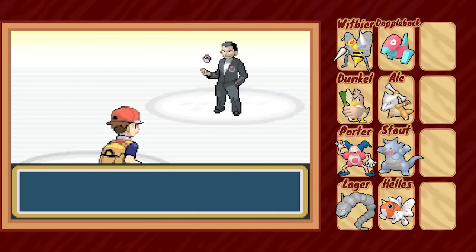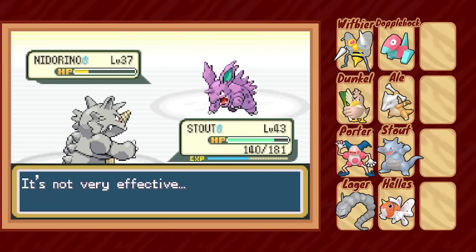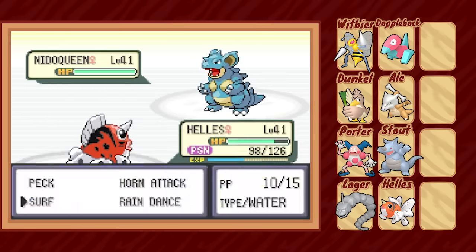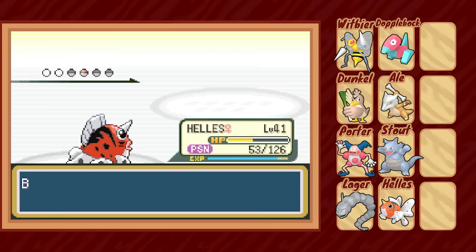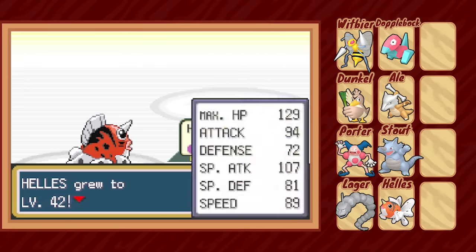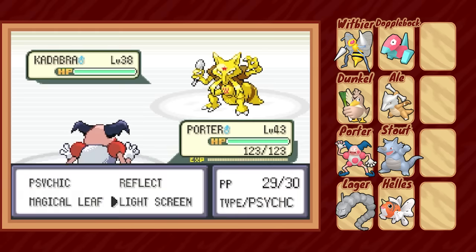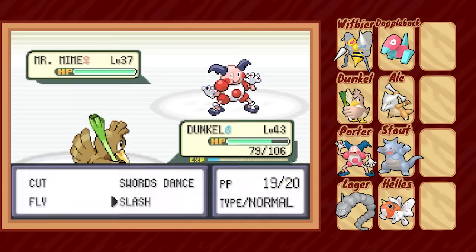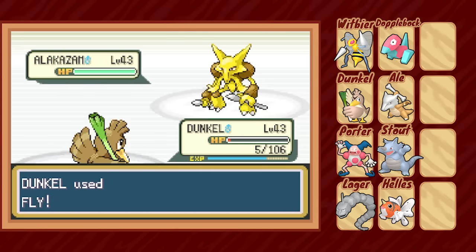At the top of Silph Co., who do we find other than the one and only Giovanni? Stout proves a useful lead again, two-shotting the Nidorino. Against Nidoqueen we switch in Hellas, set up Rain Dance, and Surf to oblivion. Nidoqueen, Kangaskhan, and Rhyhorn all fall one after another. With Team Rocket driven out of town for good, now we're free to tackle Sabrina. We have Porter setting up a Light Screen, then an easy switch over to Dunkle, who makes good use of the increased bulk to set up a Swords Dance and sweep through her entire team with Slash and Fly. Close call on the Alakazam there, though.